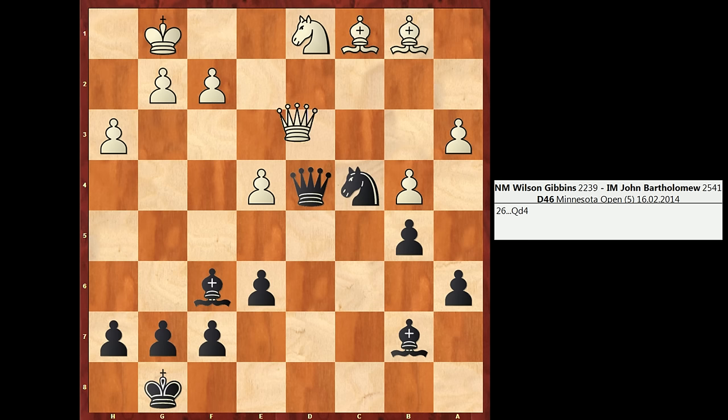White responded to my last move with Qd3. Now it appears that Black has slightly more active pieces than White, but ask yourself: how should Black play? You could pause your video if you like and try to find the strongest continuation for Black.